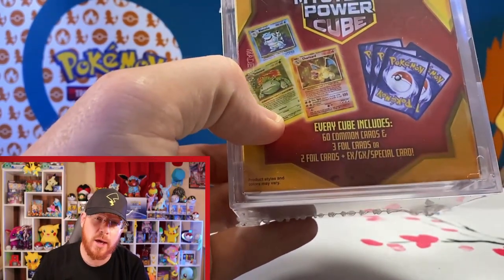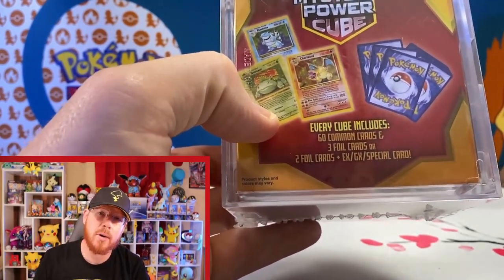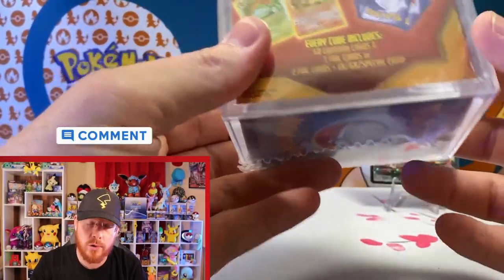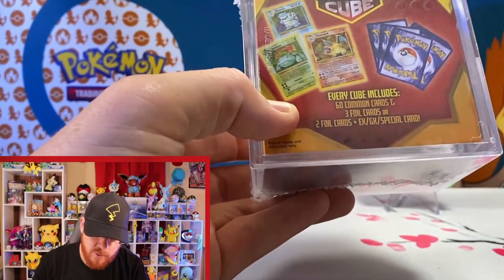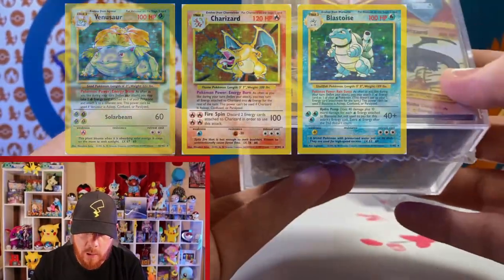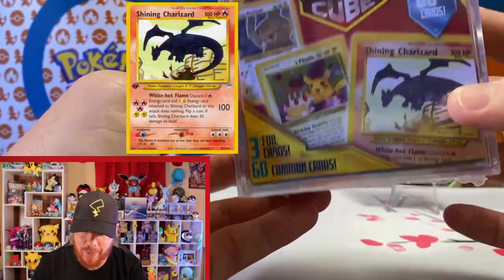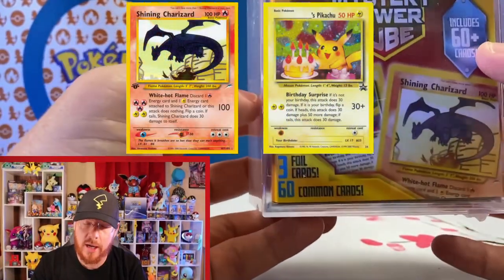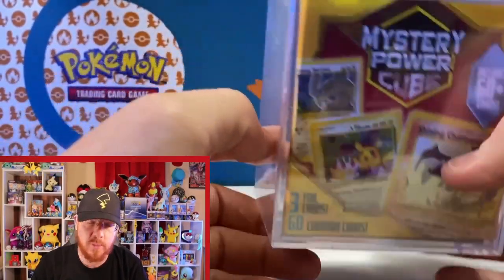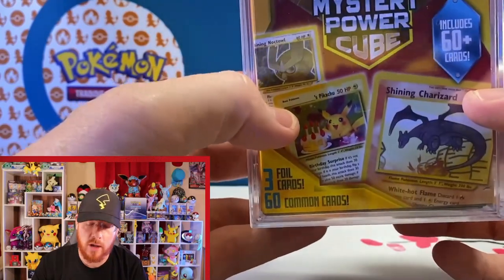Or according to them — has anybody out there ever opened one of these and pulled an ultra rare? Has anybody ever pulled a Base Set Unlimited Venusaur, Charizard, or Blastoise? How about a Shining Charizard, Birthday Pikachu, or Shiny Noctowl? I opened one of these a few weeks back and got nothing — just two holos and a reverse holo.